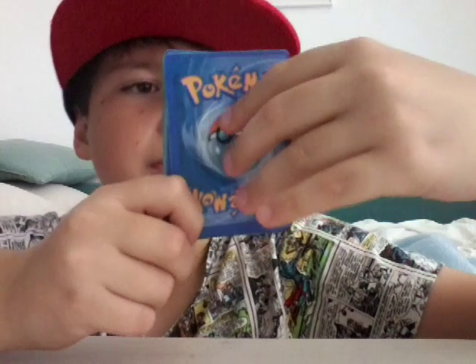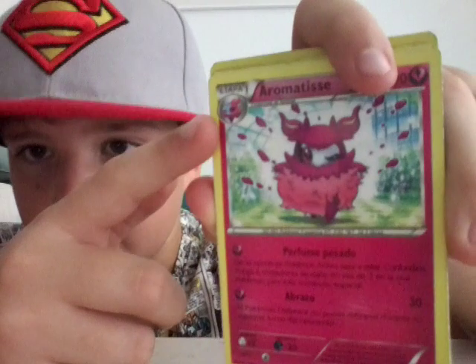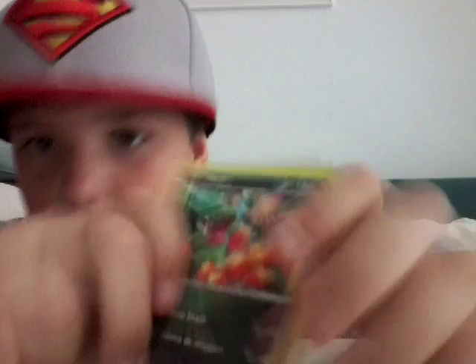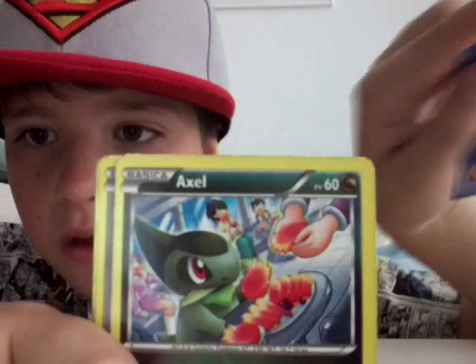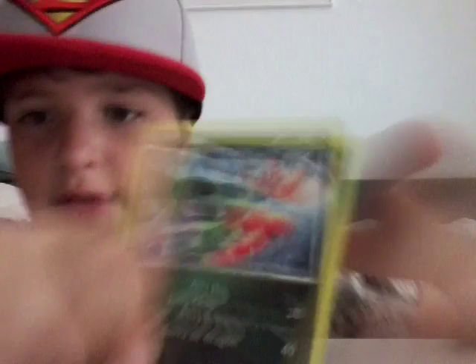So this is the first card, it is an Aromatisse — an evolved version apparently. And then Axel, he looks like an awesome Pokémon, a cool Pokémon. Another Axel — it's a different artwork, which is cool.